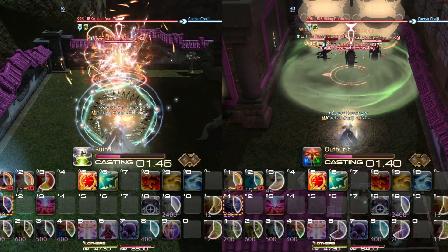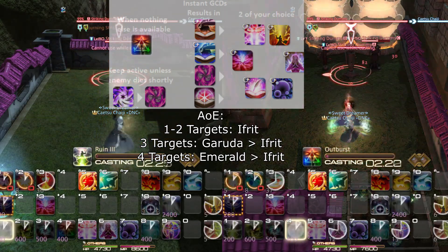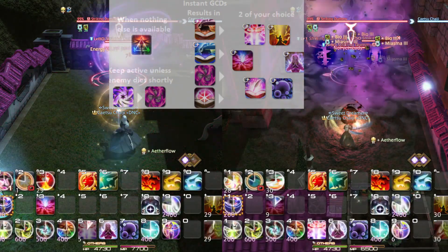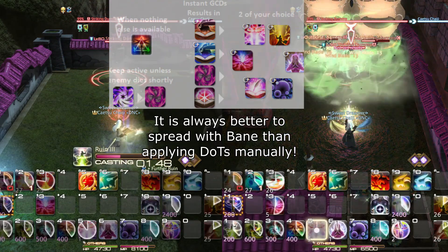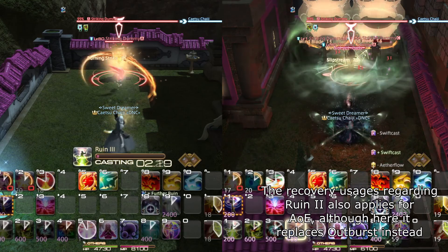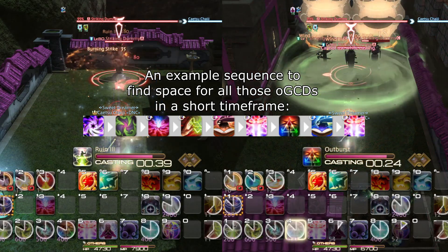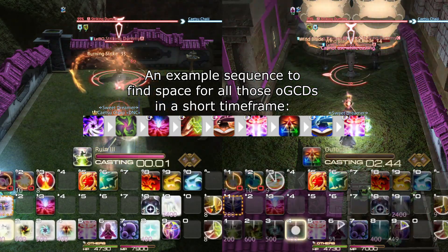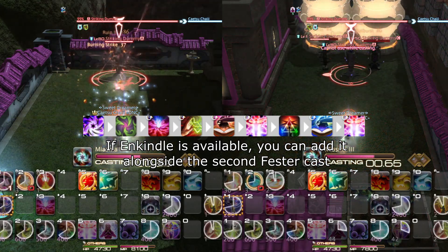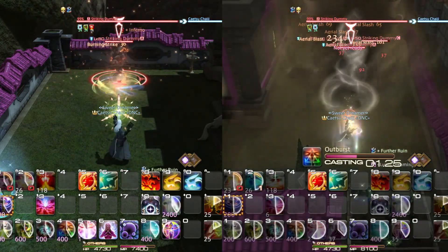When you have nothing else to do, you simply cast Ruin repeatedly until something comes up. For 3 or more targets, use Garuda-Egi. If you don't have Garuda-Egi yet, use Ifrit-Egi on 3 targets and Emerald Carbuncle on 4 or more. You want to apply Miasma and Bio immediately, and then use Bane to spread them to all the other enemies in the area. When Miasma and Bio are about to end on your primary target, reapply them and use Bane again to restart the process. Use Energy Drain and Fester on cooldown, and find space to use these actions as well as Enkindle while using your Egi Assaults. Keep in mind that Garuda-Egi's Slipstream does not stack, so try to space them at least about 10 seconds apart. When you have nothing else left to do, simply cast Outburst, or Ruin if you have yet to unlock Outburst.